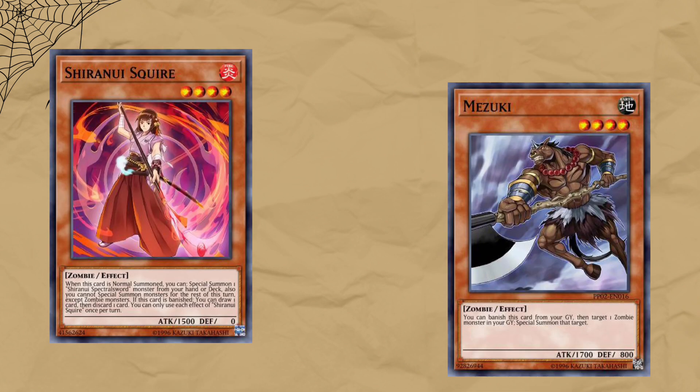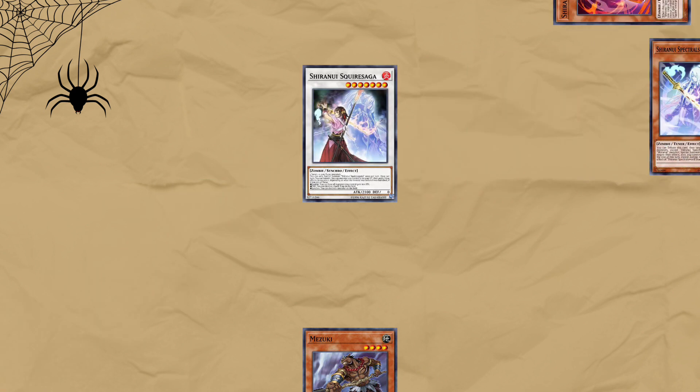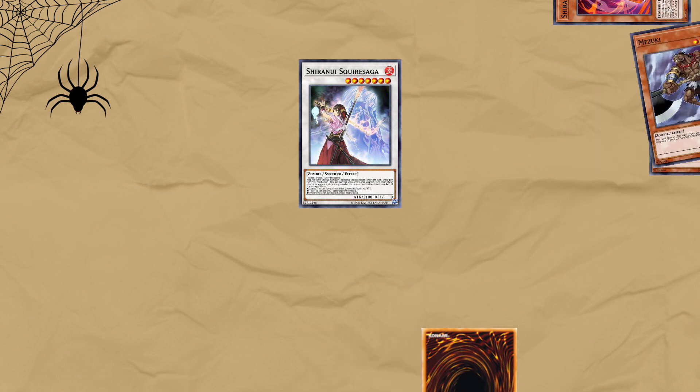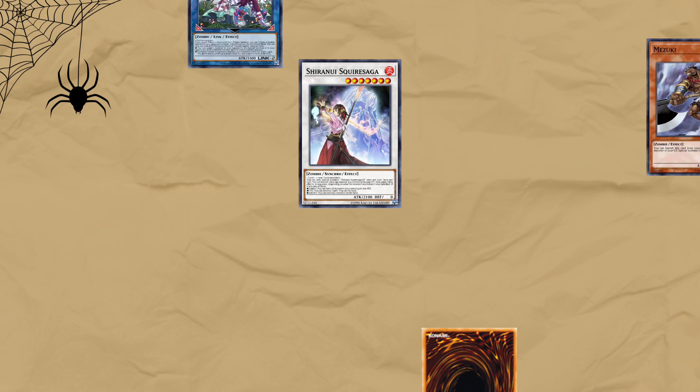Open Shiranui Squire and Mizuki. Summon Squire, effect summon Spectral Sword Shade. Synchro them into Squire's Saga, effect banish Squire to make Saga gain 300, then Squire effect draw a card and discard Mizuki. Mizuki effect banish itself to summon back Shade. Shade effect tribute itself to bring back Squire and Mizuki, link the two of them into Vampire Sucker.